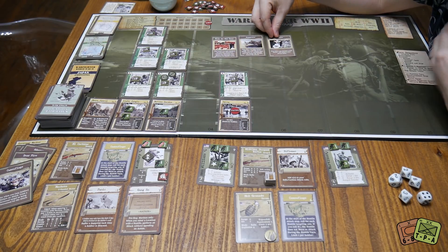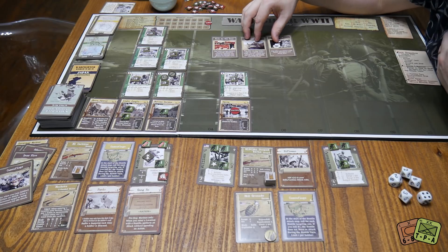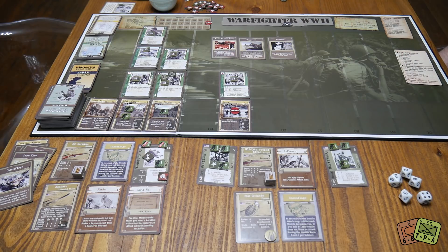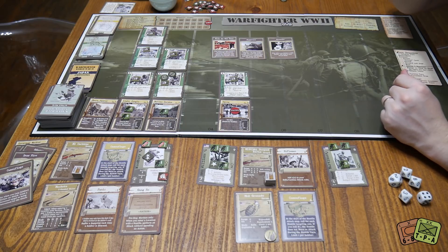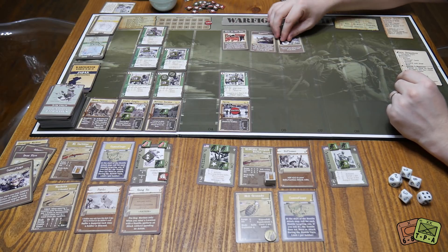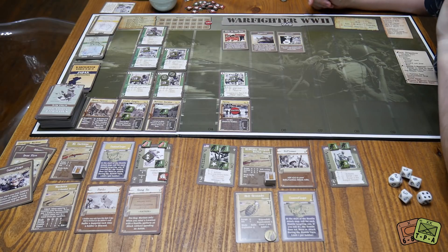We pull three cards — that's his second action. Hoping we get something good with free attacks. Of course we get a hand-to-hand attack card which we can't use, a 'play after rolling for a hostile's attack — discard an ammo to suppress them' card which is good, and a structure location card we can't use since we don't have structure locations. Those locations would be things like a HQ building, a hut, or a barracks. We'll keep the suppress card handy.